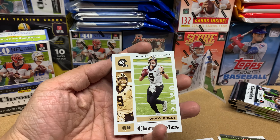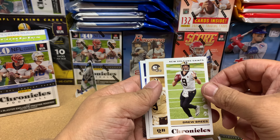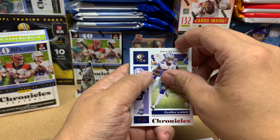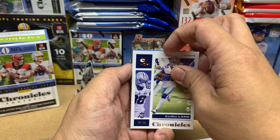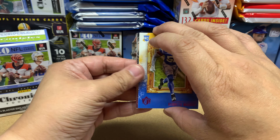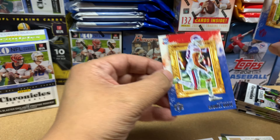We got a Drew Brees. Let's see — is this an acetate card? Nope, it's actually a pink — Kenneth Murray. And I'm gonna save this Prism Black card for last. And Gabriel Davis.